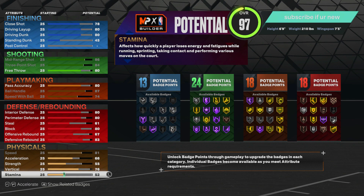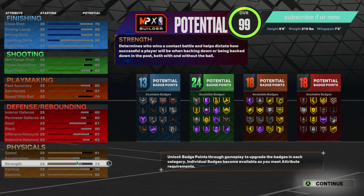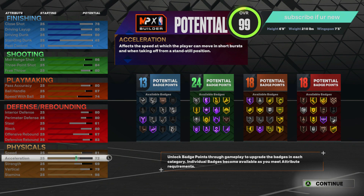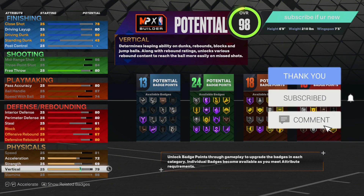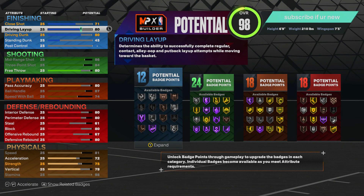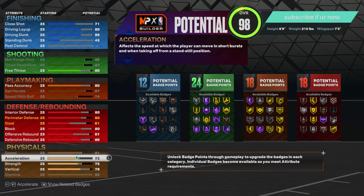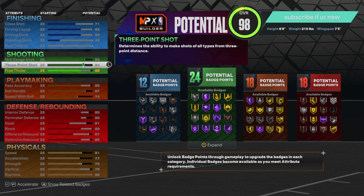Speed, max that out. Stamina, put that at 98. 79 for vertical. Strength, you could put that at like a 74. Put your acceleration up — let me adjust some stuff. Let me put down my rebound. Put this to 80. I gotta tick down my close shot, I don't know why I put my close shot so high. Acceleration, max that out to a 77. Put this at like a 76. And you're chilling. This is the build.